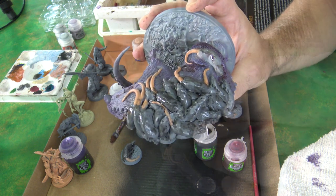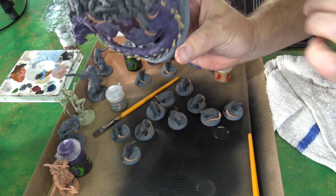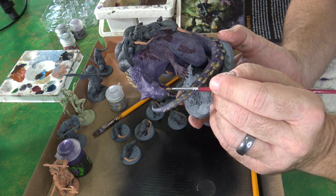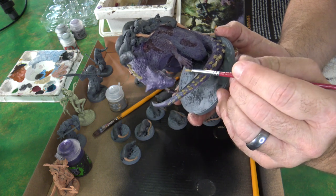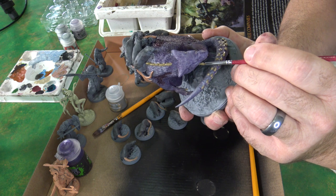Next I want to take some Zandri Dust — as you can see I just did the whole bone outline on the tail — and I also want to do the teeth here. Very carefully just get those teeth — boy, she's got some choppers.